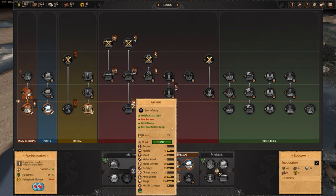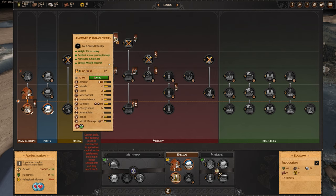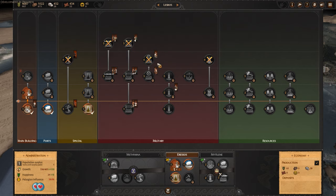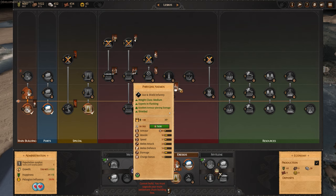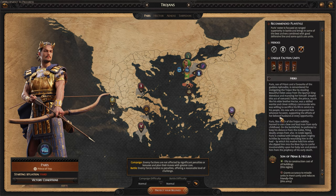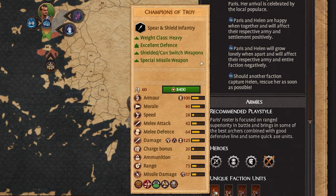As for the playstyle: whereas Menelaus was quite spear-focused with a tough front line, Paris is much more ranged-focused. His ranged units will be some of the best in the entire game and will do the majority of your killing. Your front line is really just there to slow down the enemy — they are okay but more focused on holding the line defensively and letting the ranged units do all the killing. Paris factions also cannot recruit warlord heroes, but can still get archers, fighters, and protectors.